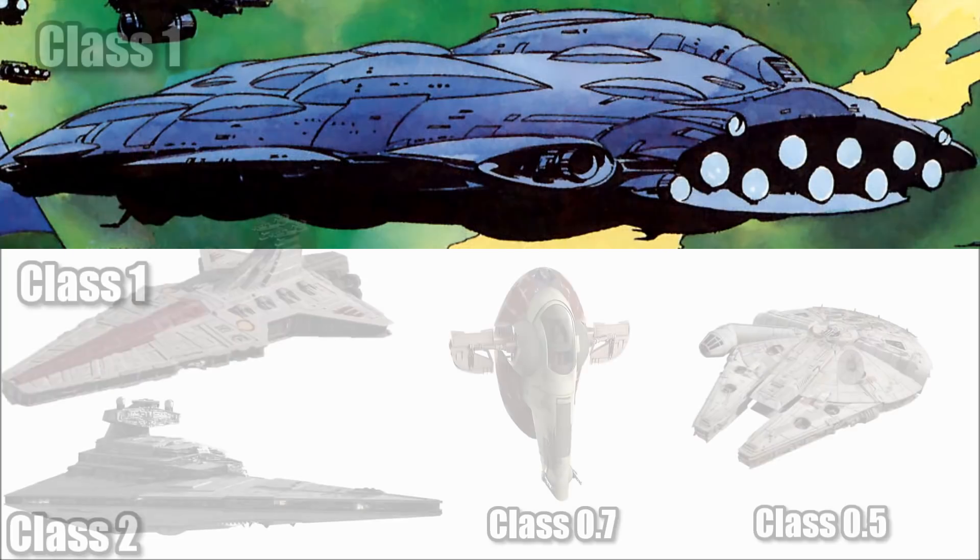Its Class I hyperdrive was faster than the ISD and tied with the Venator, but slower than the Falcon and the Slave I.